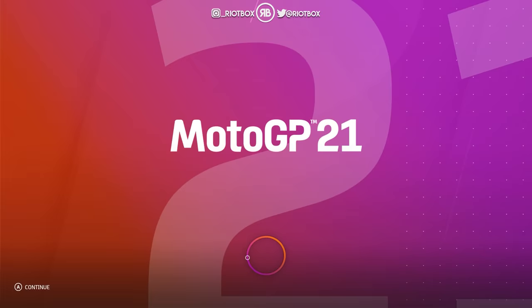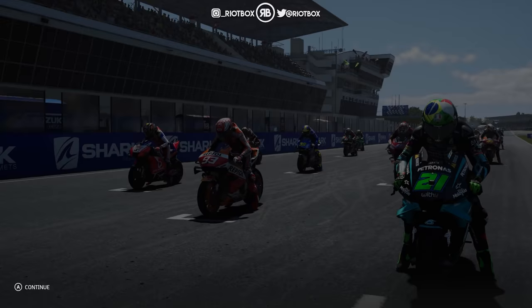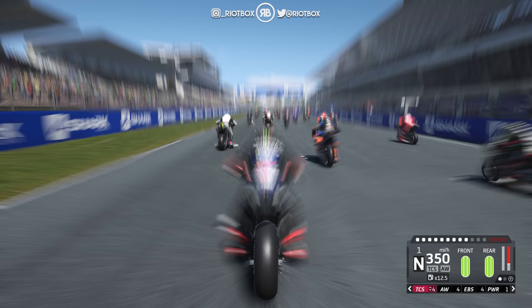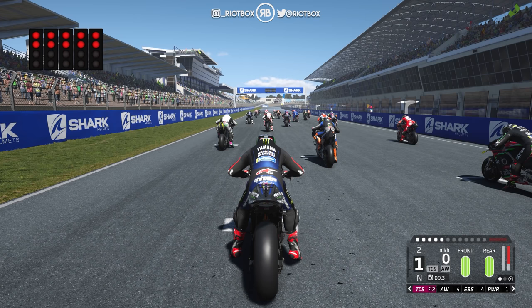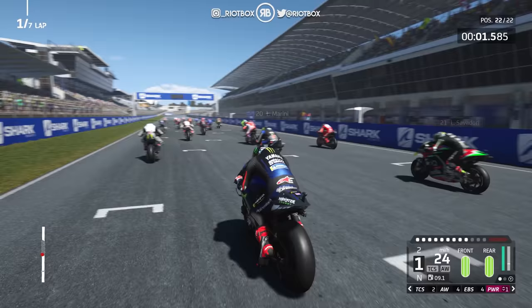You can see the front row: Morbidelli, Marquez, and Zarco — our fellow Frenchman Zarco, of course. So let's see what we can do coming from the back of the grid. Another 25% race as we've been doing on these others. You can see Zarco on that Pramac — pretty cool to see. Here we go: El Diablo.